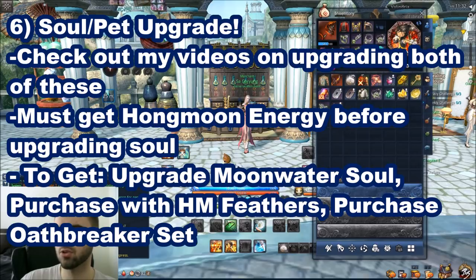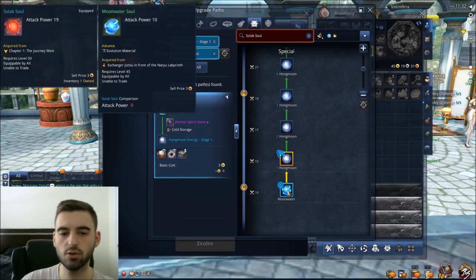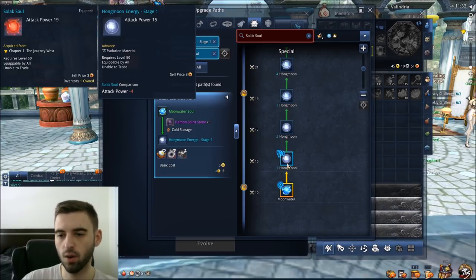Next is upgrading your soul and your pet — I have in-depth guides on both of these linked in the description. As a quick note, you can't upgrade the Soul Lock Soul you get from the story, so you need to pick up a Moonwater Soul. If you have a level 55 character via voucher, you'll need to farm Naryu Labyrinth to get the materials to upgrade it into Hongmoon Energy Stage 1.